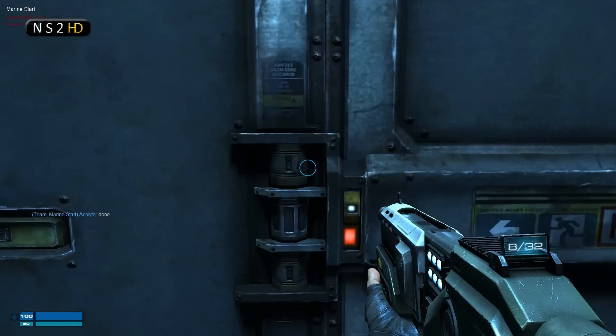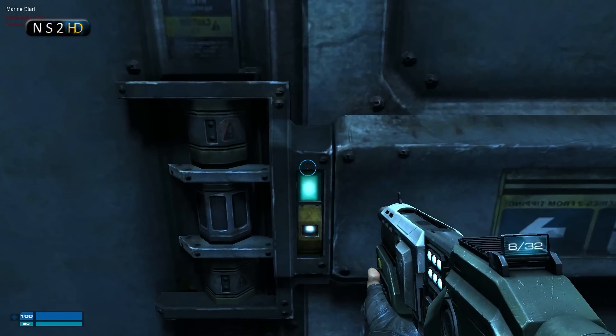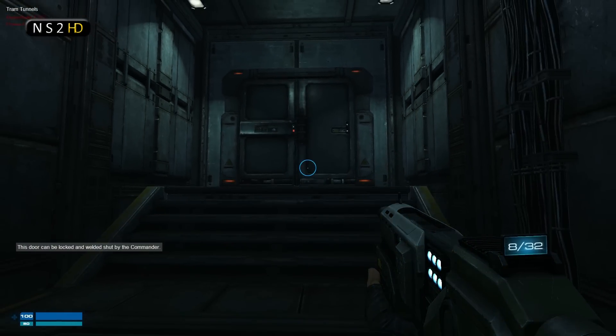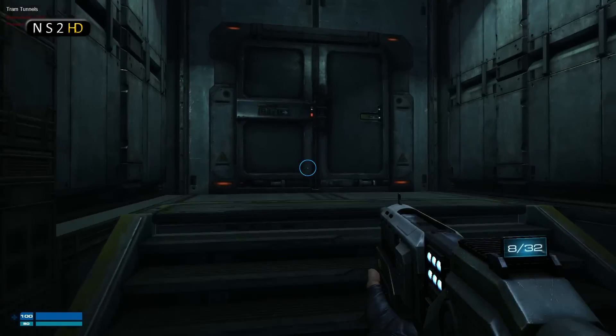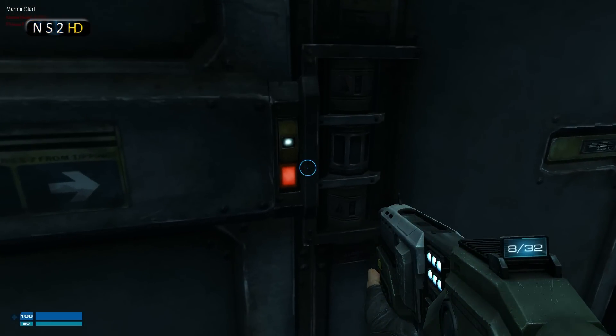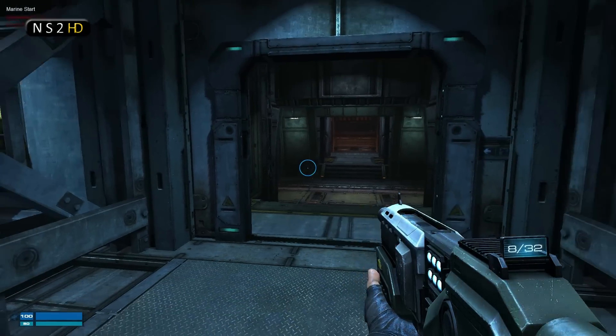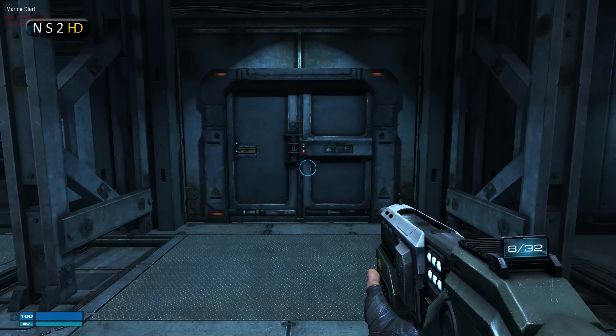Doors are now unlockable by marines. I am walking up to this door, pressing E — it was locked, it unlocks, it allows me to walk through, and behind me it will lock again, playing its lock animation and going red indicating that aliens cannot pass through it. That's pretty cool — it means you no longer have to wait for the commander to unlock doors for you; you're now capable of doing it yourself.